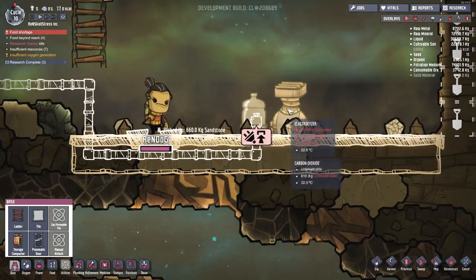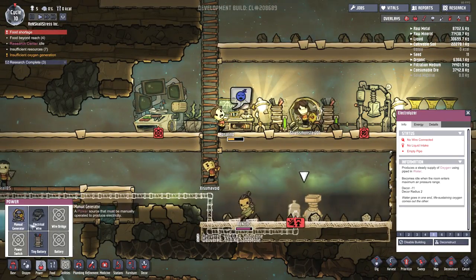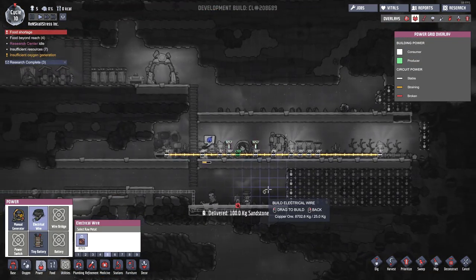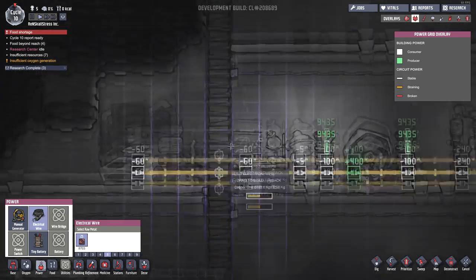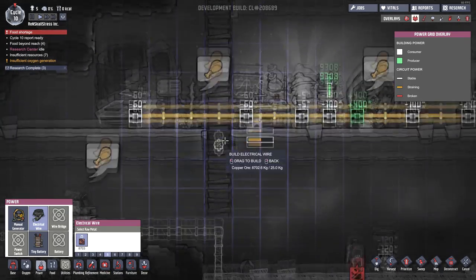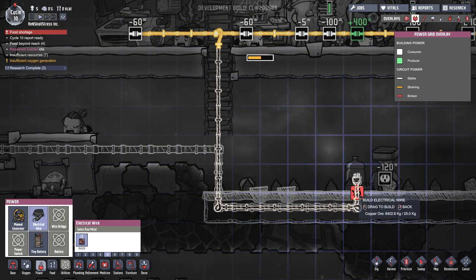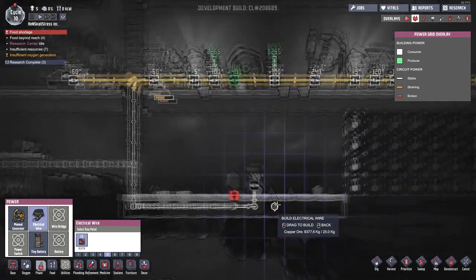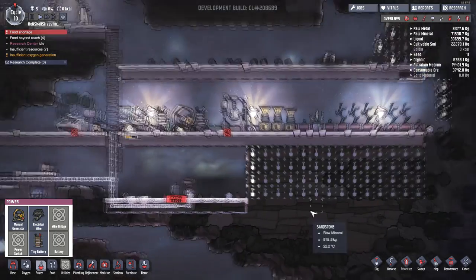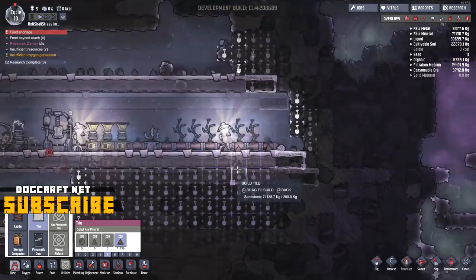I guess it needs power too. So let's start running a little bit of power cabling down into our second floor. I kind of feel like we need to find a way to manage all of these cables and stuff. I was thinking maybe what we could do is use the ladder section for pipeage. So if we ran some power down here and stacked it on top of the liquid pipes — that's looking pretty good. We're going to have to run the power a little bit further into the electrolyzer like that. That looks pretty good. Now that we're digging out on this side, let's add a few more tiles over here to make our base look a little bit better.